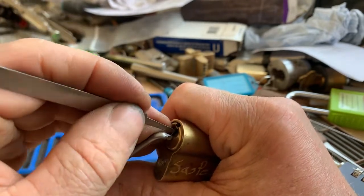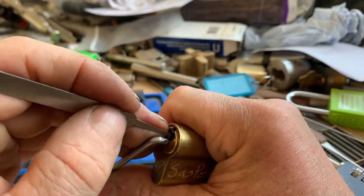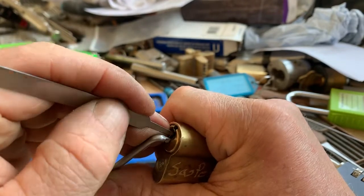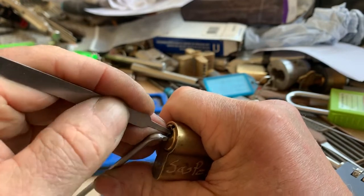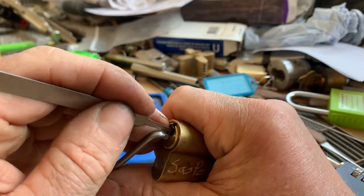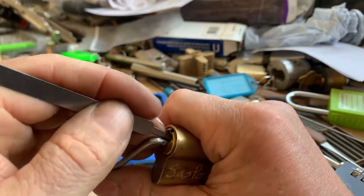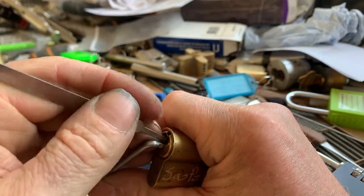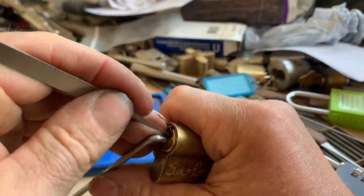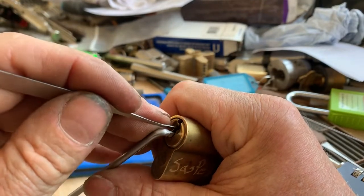It's quite crunchy and it's got quite a few serrations. Number three keeps dropping back. Click at number one. Not getting any movement on the core yet. Not sure what's going on here.